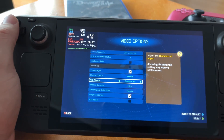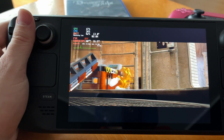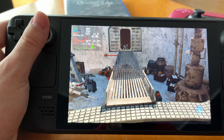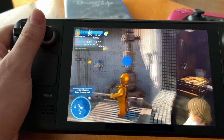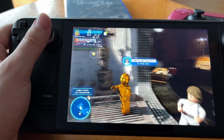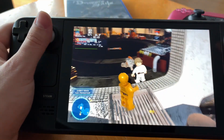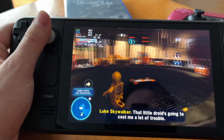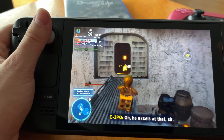Here we are in the gameplay in a cutscene. When comparing Windows and SteamOS, I'm going to use 720p resolution just because it makes it much easier to have the 16 by 9 aspect ratio.